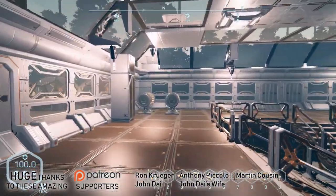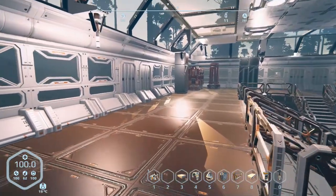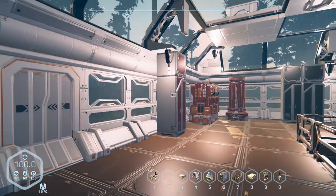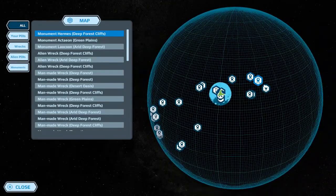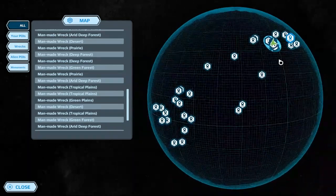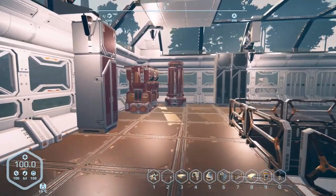Hey everybody, it's BC here, welcome to another episode of Planet Nomads. I'm starting to get things ready for the big project — it's going to be a recycling depot. We're going to scan the planet, pick up all the tiny little wrecks, broken down rovers, bases and stuff, grab the materials, clean up the planet, try to get the beacons off the map because that's probably causing lag, and reuse all the materials for future builds.